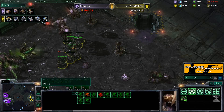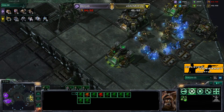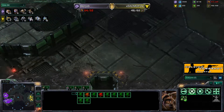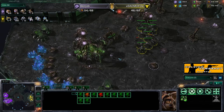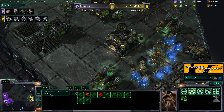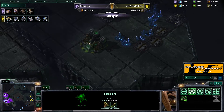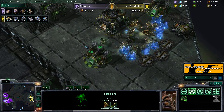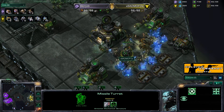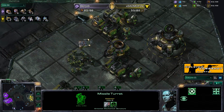Losing two siege tanks in the early game puts Mo way behind. Skin Job appears supply blocked — he must have lost an overlord somewhere. It seems he sent it into the base to scout and it was taken out by a missile turret in the mineral line. Actually I like this missile turret placement because Mo is prepping for potential muta harass — good placement and good timing, because it's about time for mutas to come knocking if they exist.